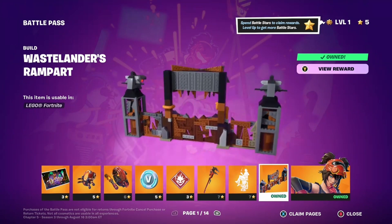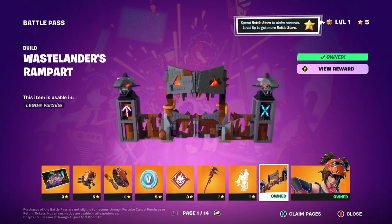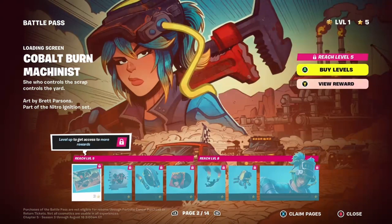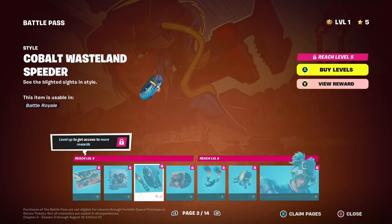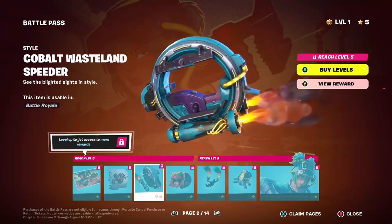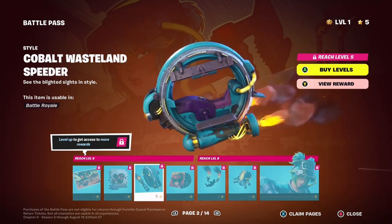They're giving us LEGO pieces in the battle pass. I think that's dope - the LEGO people deserve to have stuff in the battle pass too. You get it in a blue color. I see myself using this blue and purple more than I do that red, so I'm happy to give us another color.